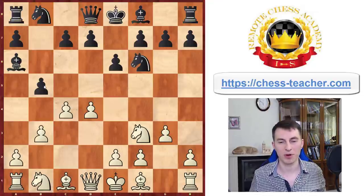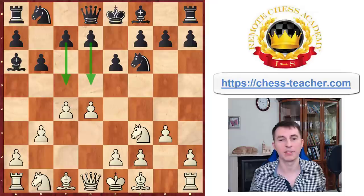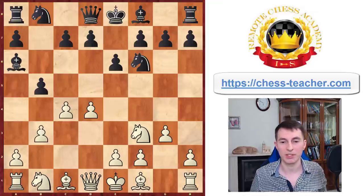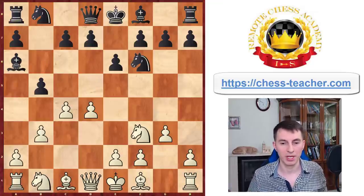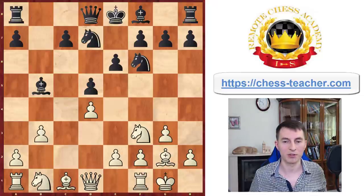Black attacks the center all of a sudden with their b-pawn instead of using a more standard way to attack the center with either pawn d5 or pawn c5. But nevertheless, pawn b5 is still an option, still makes some sense, even though it looks slightly weird. Anyway, that's a move many grandmasters play. After pawn takes, Carlsen plays very simple moves so far — pawn d5.